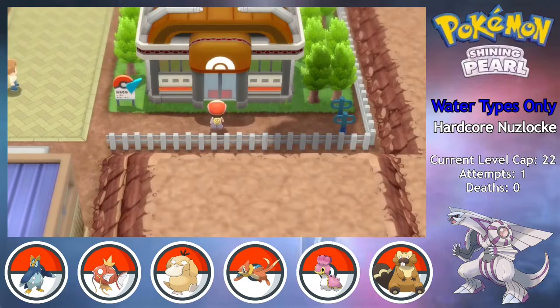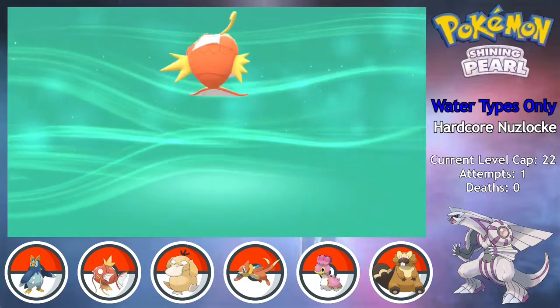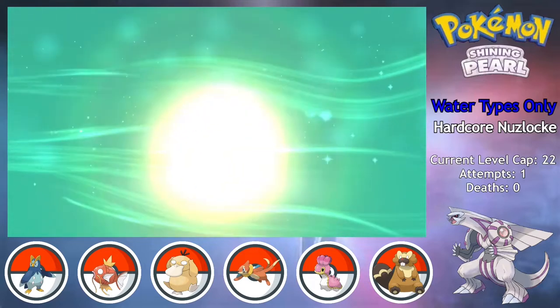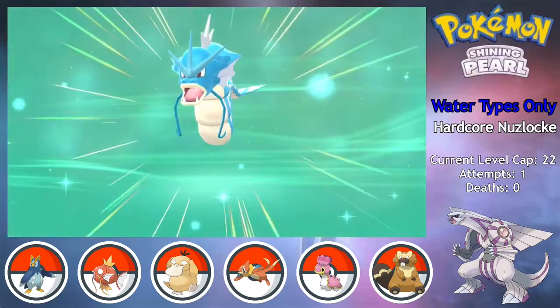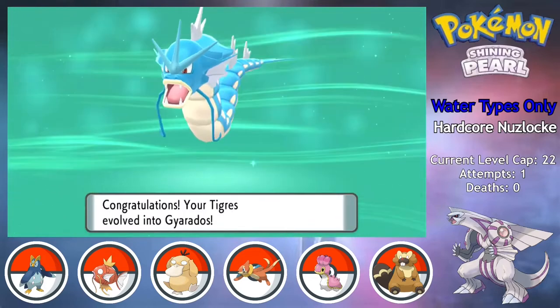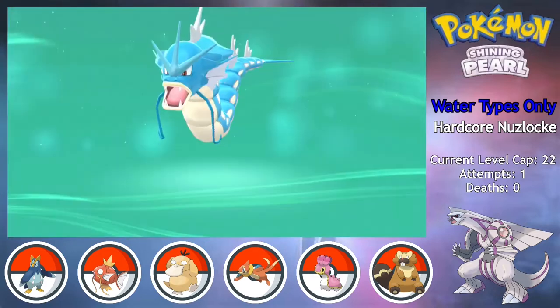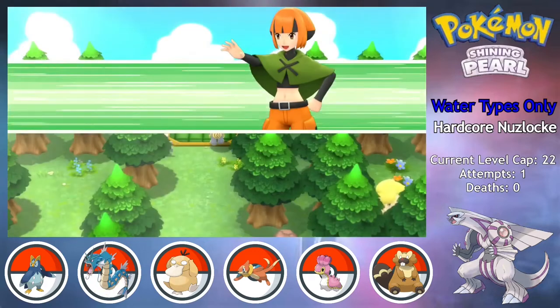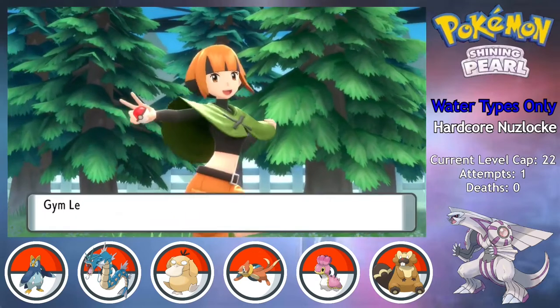It's finally time for the gym I've been dreading, but while battling the gym trainers, I get my savior in the form of Tigris' evolution into Gyarados. I'm pretty sure it was around this time that I finally realized I misspelled his name. Besides being an all-around beast, the dual flying typing means he won't be as vulnerable to Grass-type moves, even if I can't get early Ice Fang in this generation.